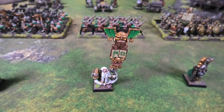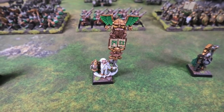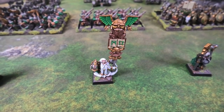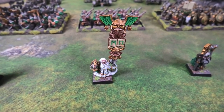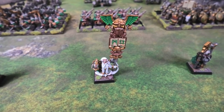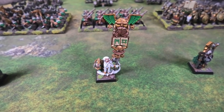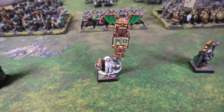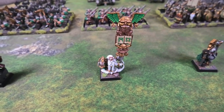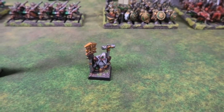Next is the Thane Battle Standard Bearer. He has Gromril armor with the Rune of Stone, taking the save from a 4-up to a 3-up. He's got a runic hand weapon with three runes: Rune of Fury for plus one attack, Rune of Cleaving for plus one strength, and Rune of Speed for plus one initiative — the Rune of Speed is there because there were five points spare.